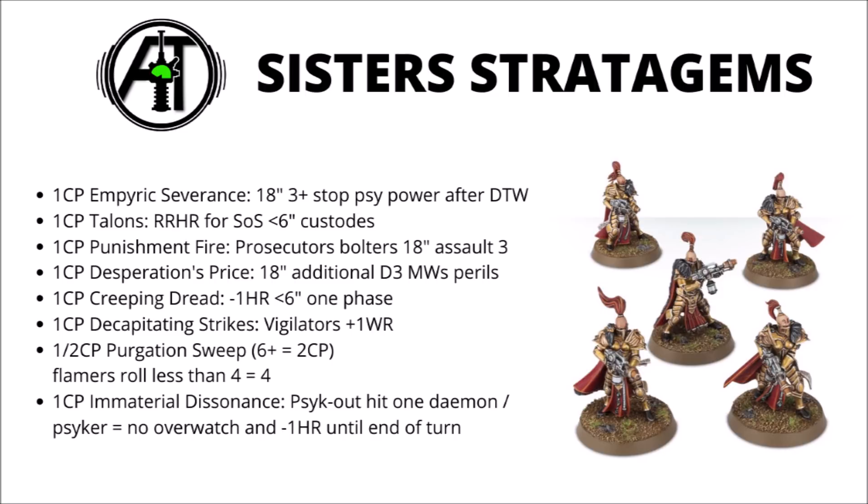First is Empiric Severance — when a Psychic Power is cast within 18 inches of the Sisters of Silence, you roll any Deny the Witch rolls you have, and if the power is still going off, you can stop it on a 3+. Combined with a Command Re-roll, you can near-guarantee stopping any one Psychic Power within 18 inches. This is very usable against things like Chaos Warp Time, or Eldar Doom and Jinx. The short range is really its main limitation, as Psykers wanting to cast crucial spells may fall back further than 18 inches. Still, it's a very, very good Stratagem.